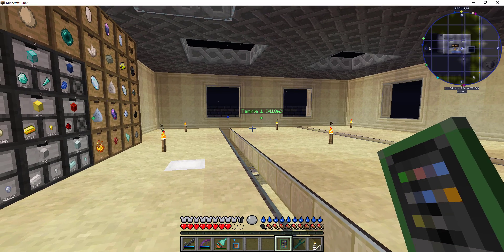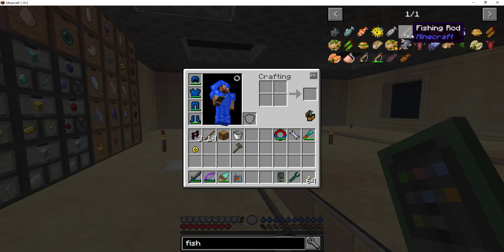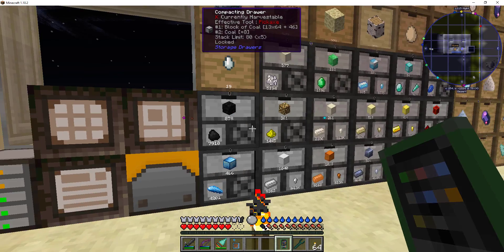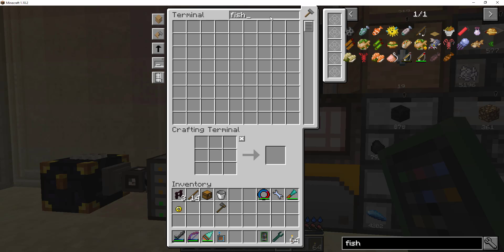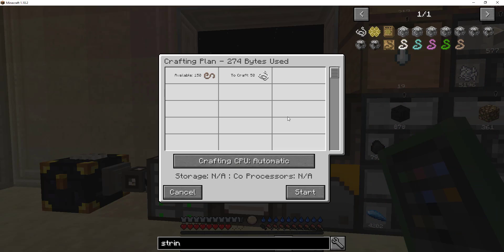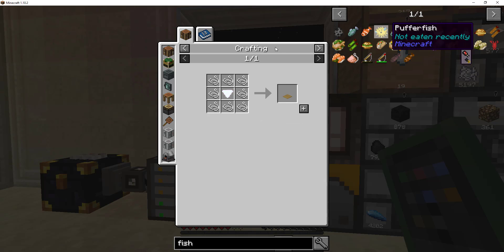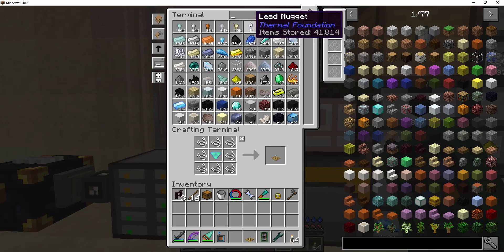Actually Additions might be able to do that for me — let me see if it has that. Yes, it does — a fishing net! I have one of those. I don't have string, but I have string. Craft, start. I now have a fishing net. All I need is water and a chest.